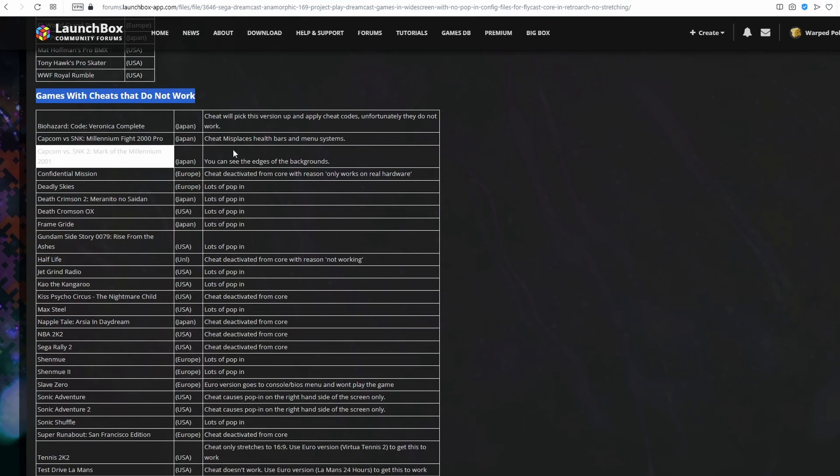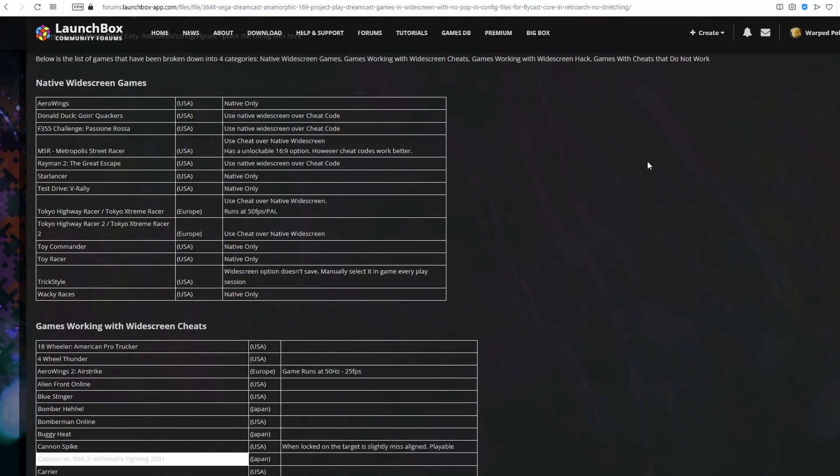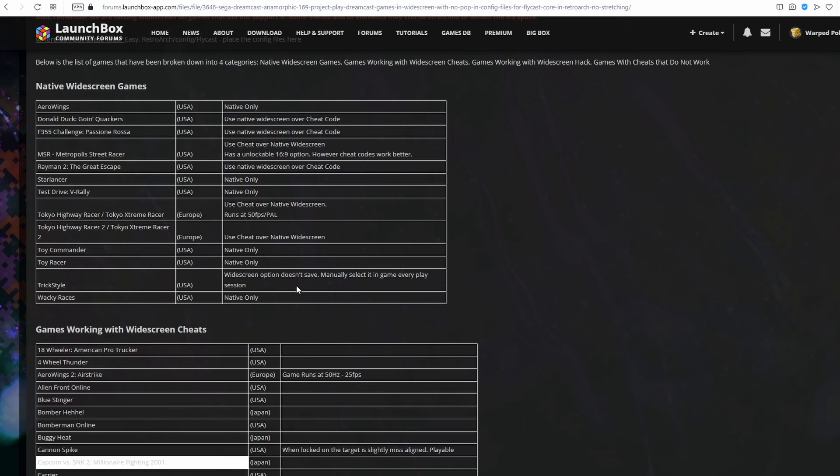And then we've got games with cheats that do not work. Now in the information section I've noted if the native widescreen works best or if the cheat works best. All of the games that work with widescreen cheats are region specific, because widescreen implementation was easier with certain region variants. Some games have a cheat code for multiple regions but some regions yield better results than others, so I've tested for that as well.